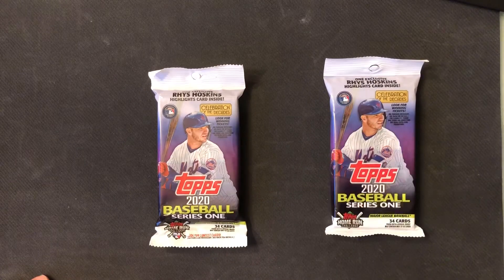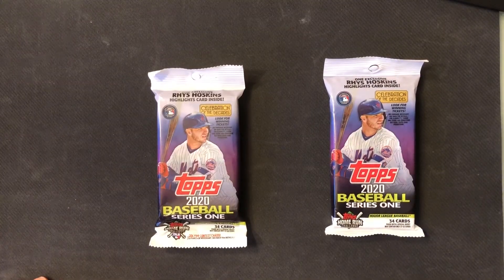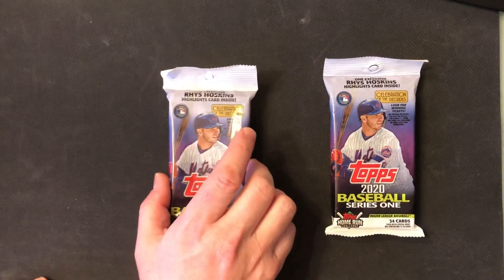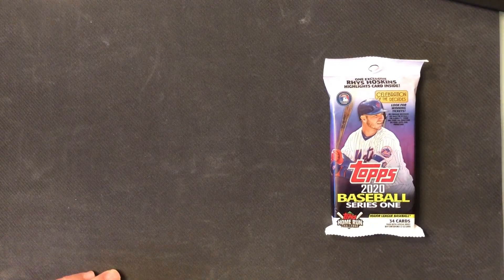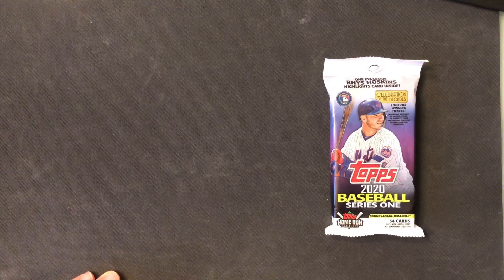The rules are very simple. It's the best card that wins. Any autograph or relic would be considered the best card. An autograph beats a relic, and if we both have the same thing then the one that has more value. If there's no autographs or relics then we're gonna go by the best parallels or numbered cards, meaning the lowest numbered. So that's my pack — we'll open my pack first and then Zach's pack.